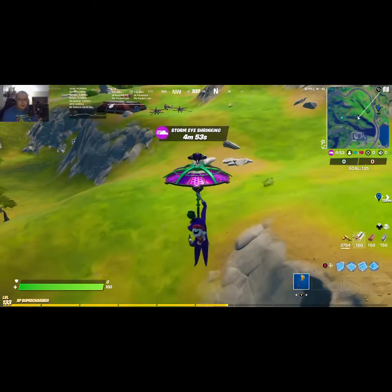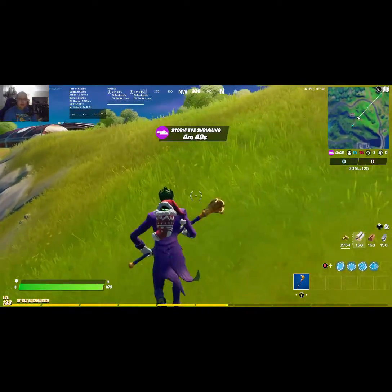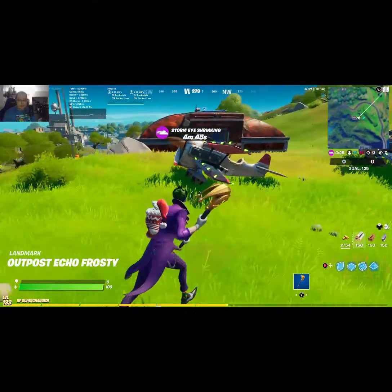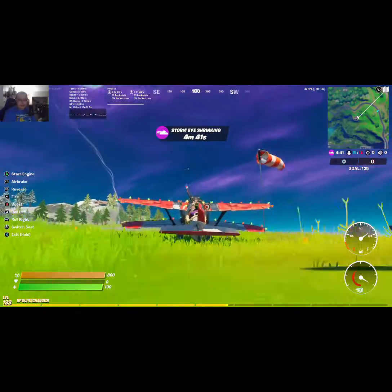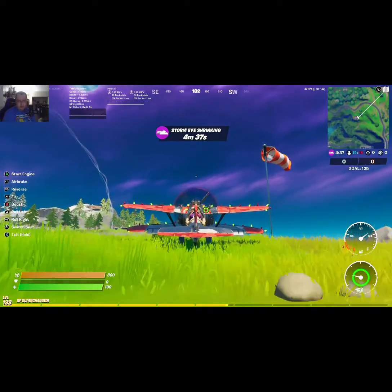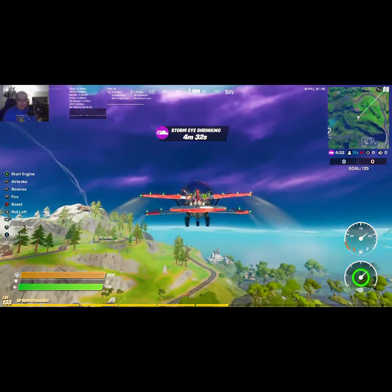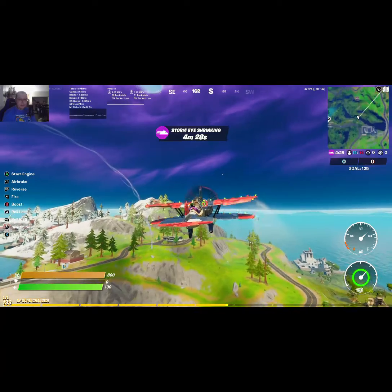You're going to head to one of the Snowmando outposts. I'm at the one right here by Slurpy — there's one on both sides of Slurpy. You jump in and you fly a plane for 5,000 meters. You have to watch the boost because these only have so much fuel, and then you have to stop and fuel them up.